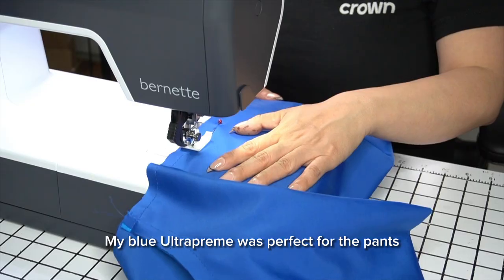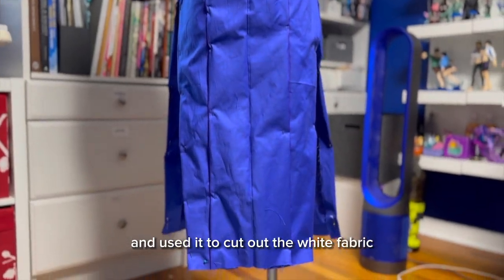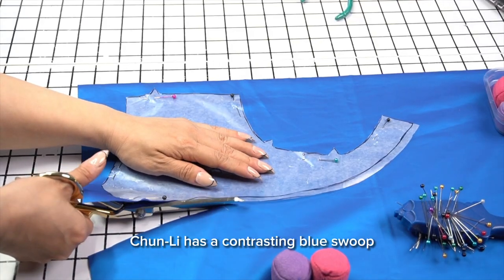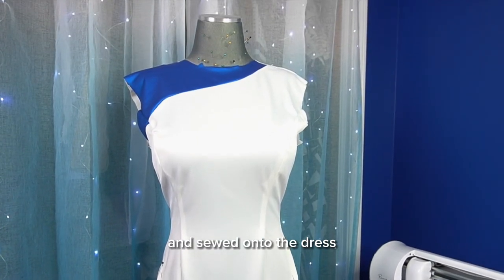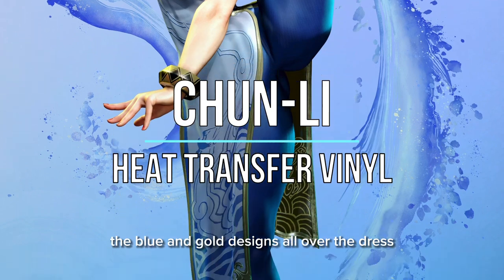My blue ultra-prime was perfect for the pants. Next, I patterned a mock-up for the dress and used it to cut out the white fabric and sew the main seams. Chun-Li has a contrasting blue swoop on the front and back of the dress, which I patterned, cut from matching ultra-prime and sewed onto the dress. At this point, I faced the biggest challenge of this costume: the blue and gold designs all over the dress.